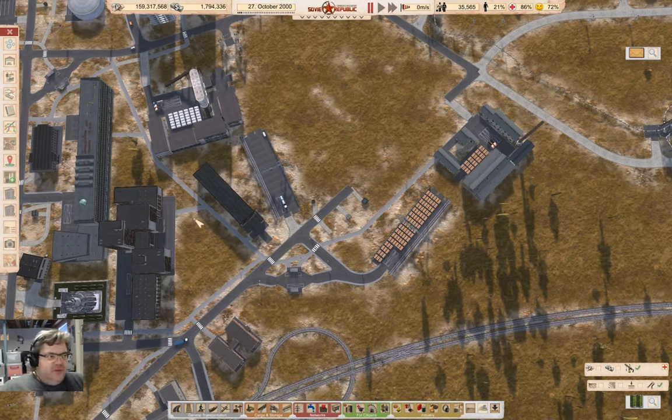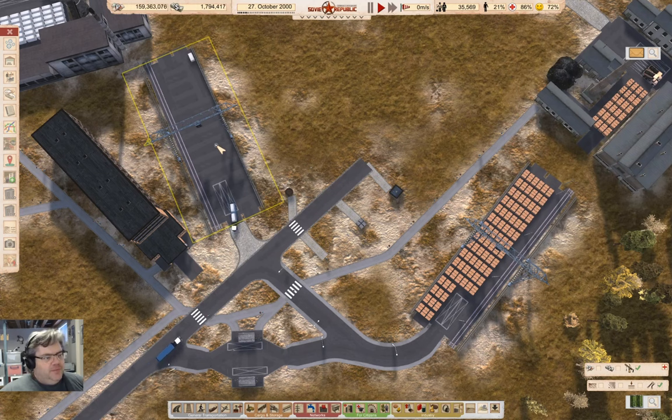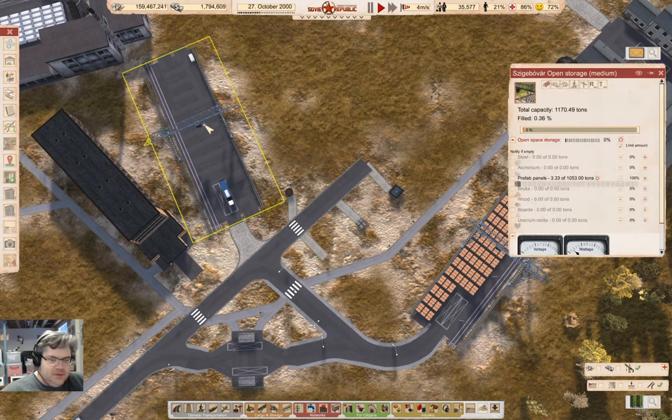Hey everyone, welcome back to Lucky Corners in the Soviet Republic. I definitely don't remember what I was doing last time — I know it had something to do with clearing these things out, all of that. We're just about done with the panels thing here, at which point I can get rid of this, which is now empty.